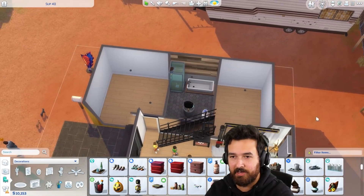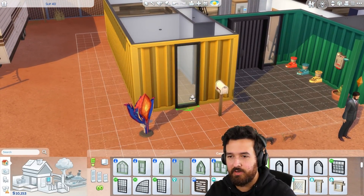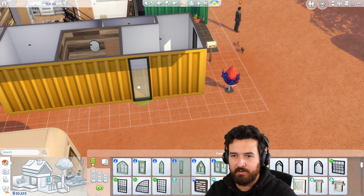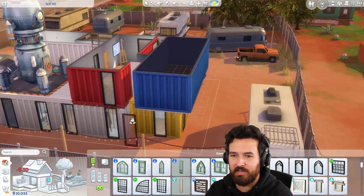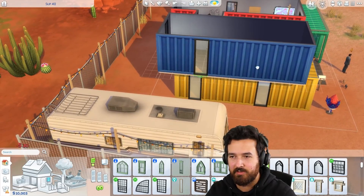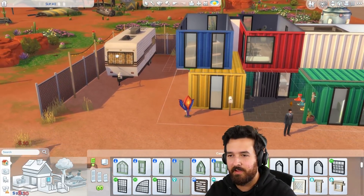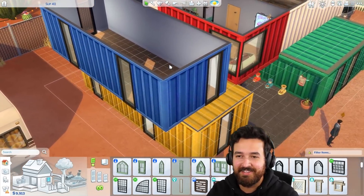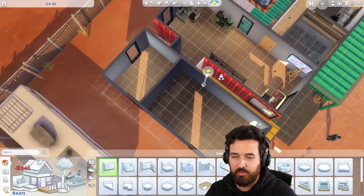I'll put towels over here to hopefully stop Sims from actually using the counter for food prep. So washer and dryer are in there, and the bathroom is now on this side, which makes sense because I'm going to have two bedrooms here. Let's get some windows - it's a little sad. I'll do one in the middle, maybe one there and there. I'm putting them in almost abstract spots - I feel like it kind of suits this build.